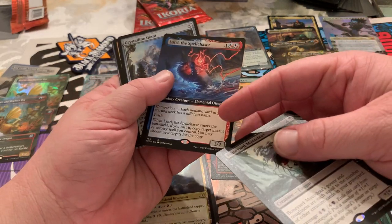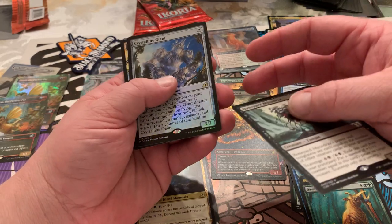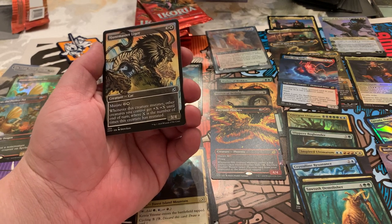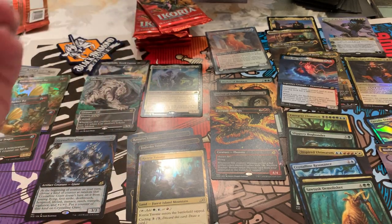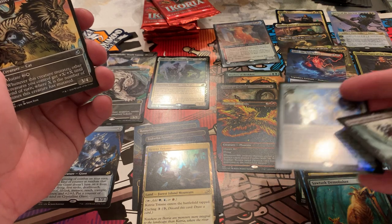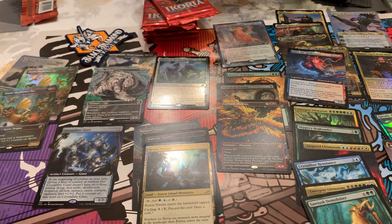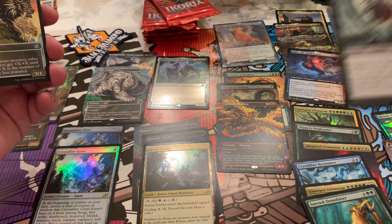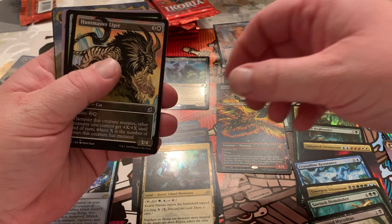Another Crystalline Giant — I'm doubling. I have never seen that. Huntmaster Liger. Where's that Crystalline Giant I pulled earlier? This one's foil — now I have both! Isn't that cool? Extended art. We got a Bulwark. All kinds of stuff going on.